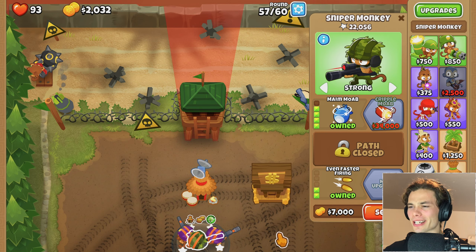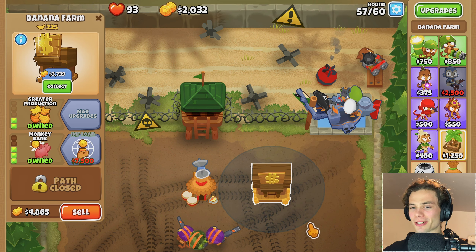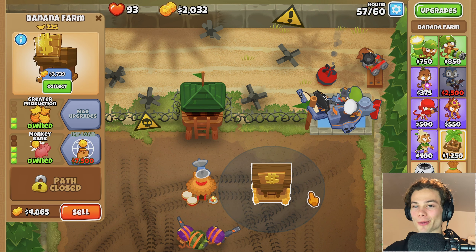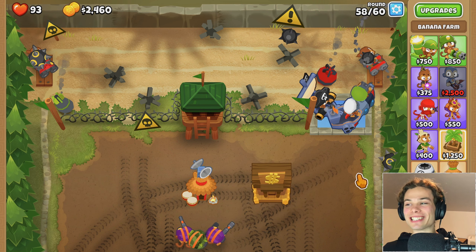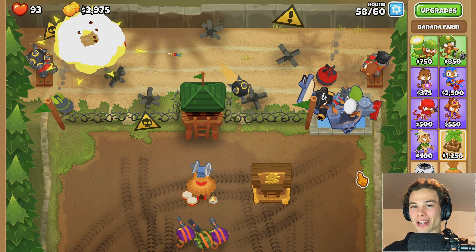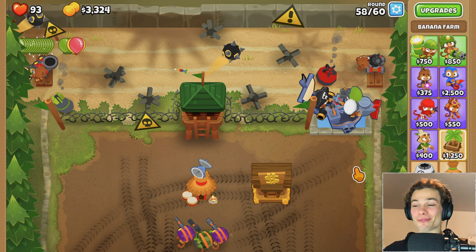It is 4,000 but I think I'm going to get it, just because by round 60 I think I'm going to need it. And I could also get a MOAB Assassin - maybe I save up for one of those as well, and that's what the bank can help me afford. Look at that - it's immediately being put into work as the MOABs just come out the gate, and it's just holding it there for everything else to hit. That's great. I'm pretty happy with that investment.